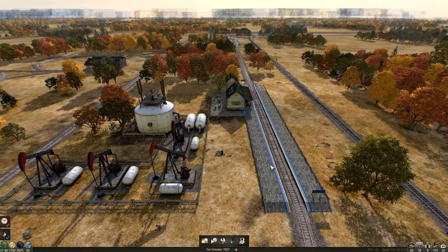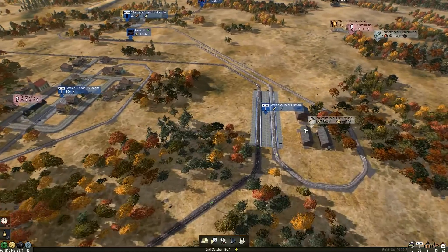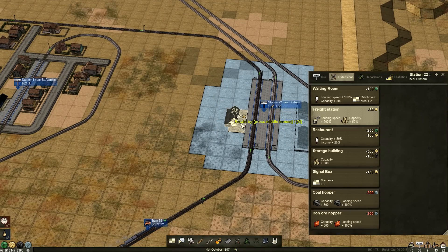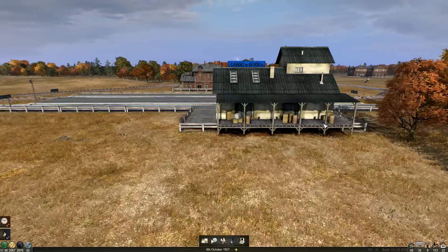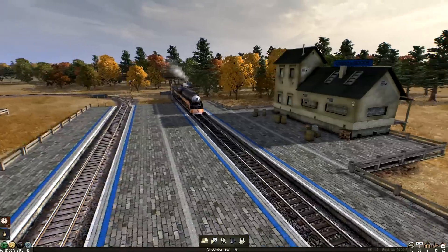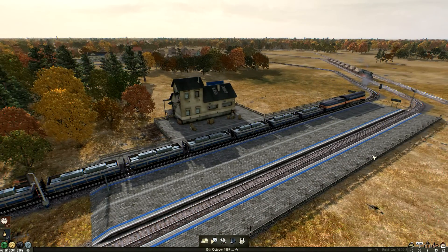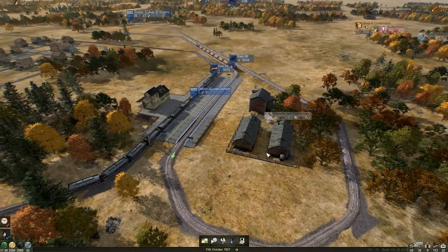That should increase our throughput of iron tokens up here. I guess what we really should do then is throw another one. The other way around is this - I don't know which is better, because that could be trucks loading into here, right? I mean, technically. I think the other way around is better but we'll leave it. Here comes our train. This should help throughput on the toolworks here no end.